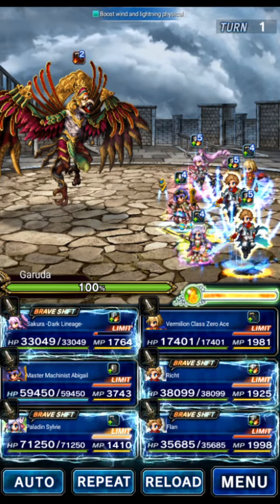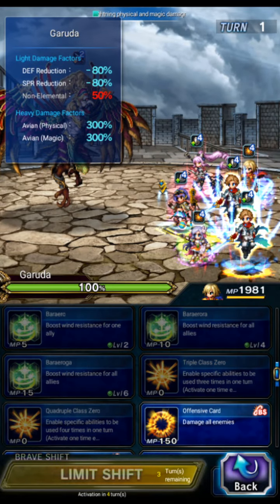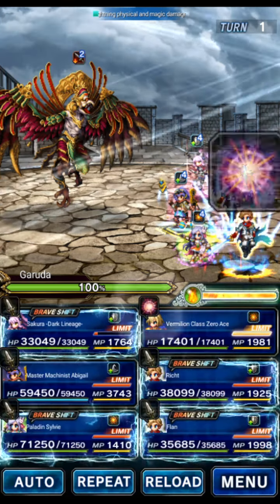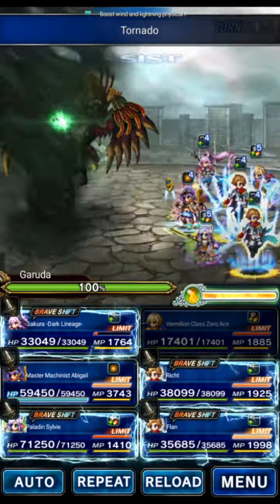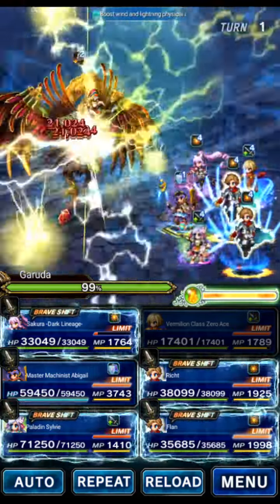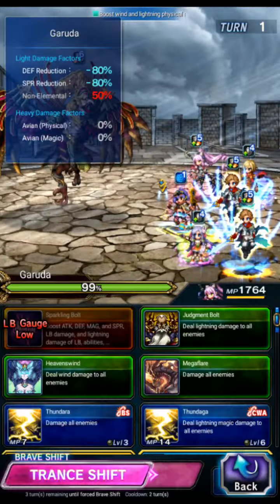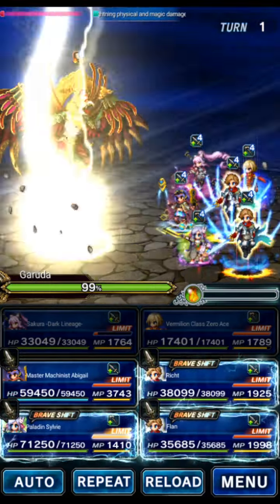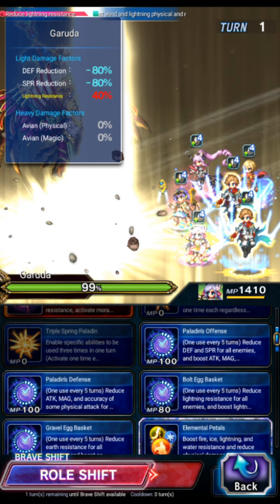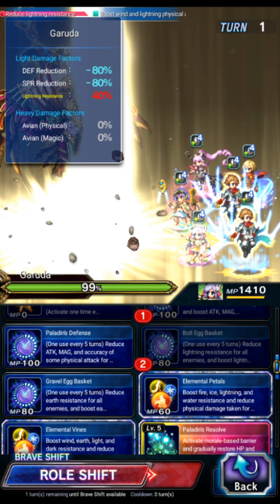To keep the boss in easy mode a bit longer while getting free damage in, we'll use Ace to hit with wind magic — tornado twice — and also burst twice to imperil the boss. That keeps him in easy mode for another turn or two and also completes the mission to deal lightning and wind damage. Secura Dark Lineage will put up the Ramu field for the big imperil.